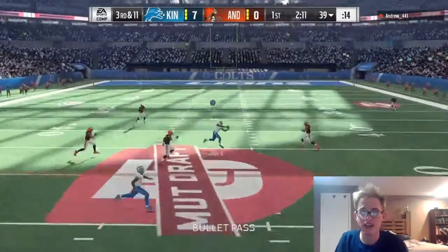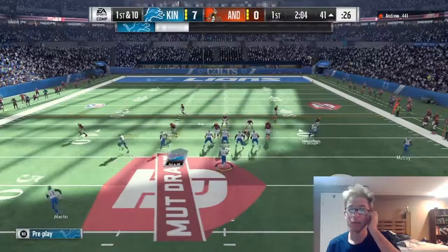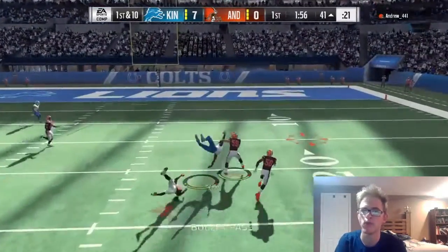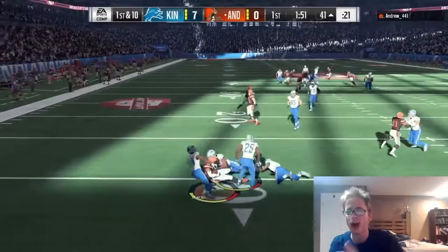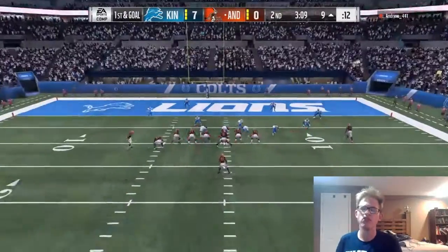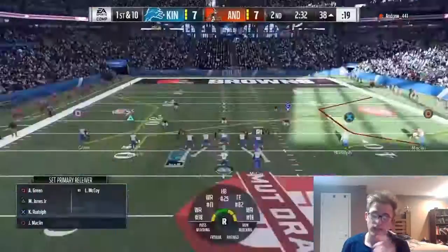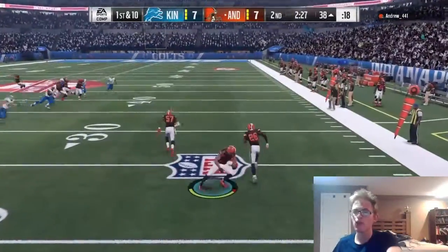It's 3rd and 11. We find Marvin Jones in the middle of the field rocking the Lions unis just like he does in real life. He makes the catch, so it's 1st and 10. We're running some no-huddle, seeing what we can do. We drop back and I completely force a ball — crazy animation, he got completely flipped in midair and they picked the tipped ball off. That happens a lot. Those are kind of annoying but more realistic. Tip balls happen a lot in this game; balls usually never fall to the ground — they're always tipped and rarely just dropped.